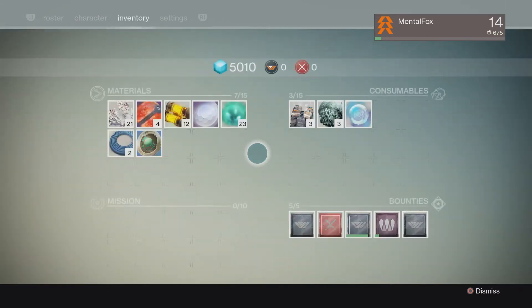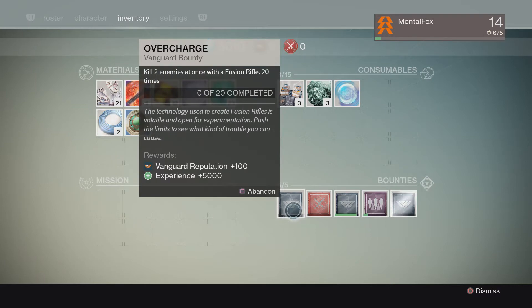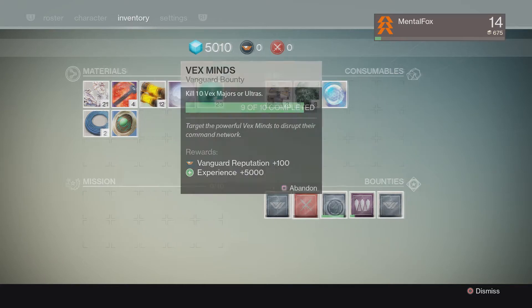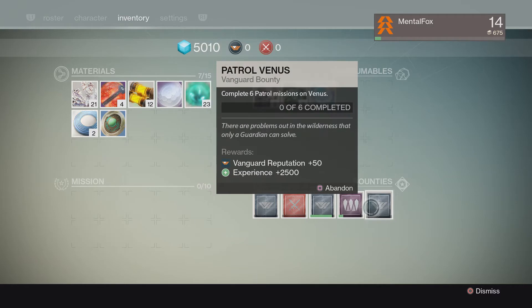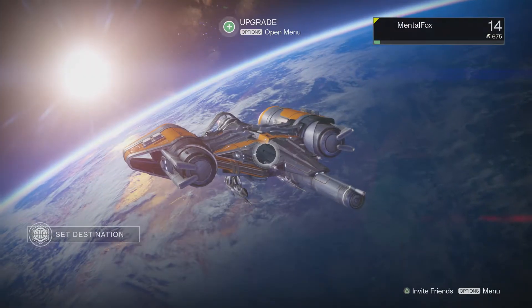I do want to take a look at my bounties because I'd like to know what I'm shooting for. Here we've got kill two enemies at once with a fusion rifle 20 times - I've got to try that, I haven't even thought of trying that yet. I'm not doing any crucible stuff, I should probably just get rid of that. I just need to kill one more vex major ultra to get this bounty. Defeat 200 fallen with headshots - so far I've done 39. And this one is complete six patrol missions on Venus, so let's go to Venus.